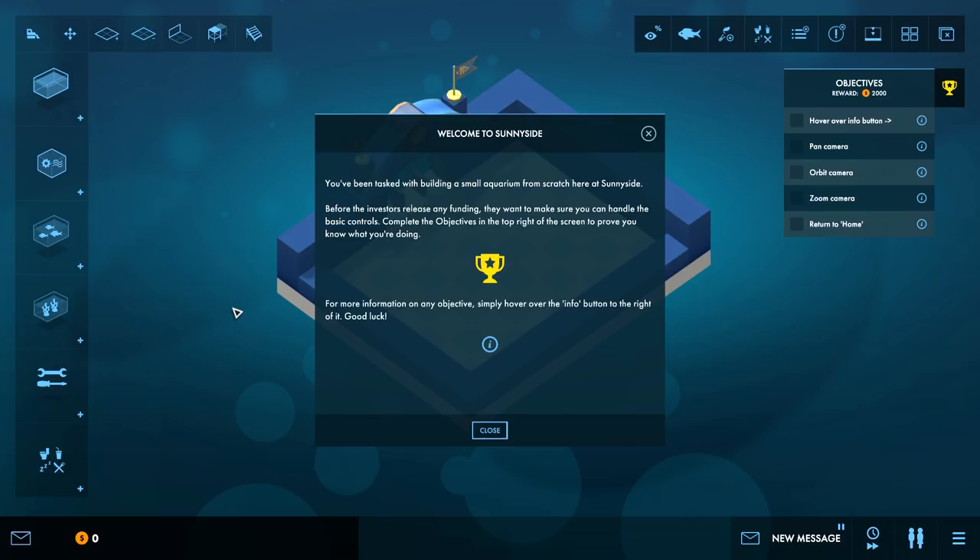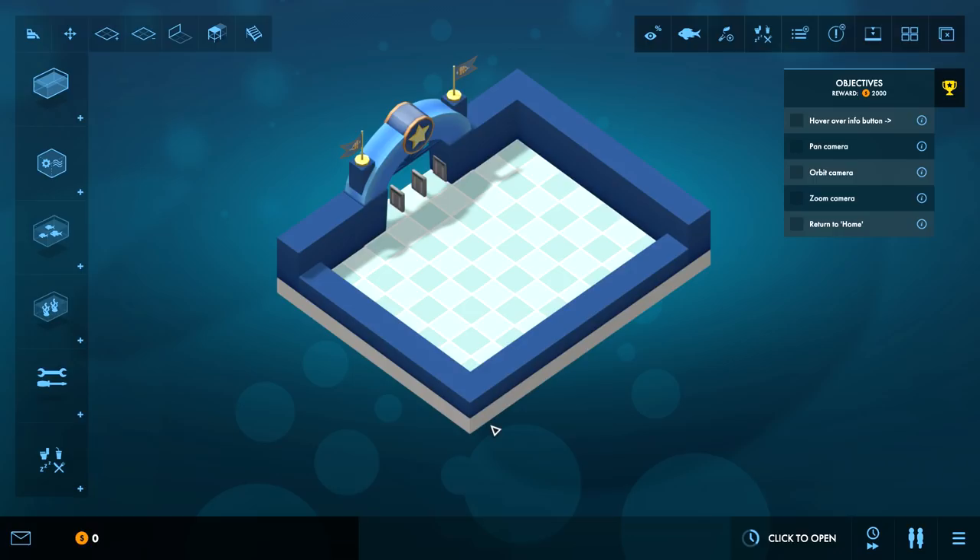You've been tasked with building a small aquarium from scratch here at Sunnyside before the investors release any funding. They want to make sure you can handle the basic controls. Complete the objectives on the right of the screen to prove that you know what you're doing. For more information on any objective, simply hover over the info button to the right of it. Hover over the info button is one of the actual objectives.